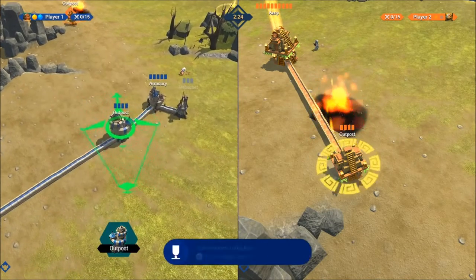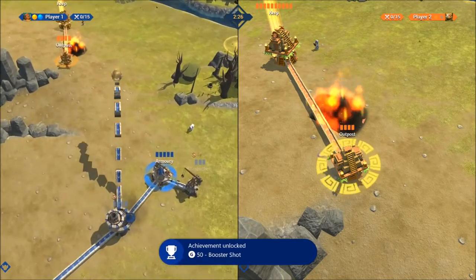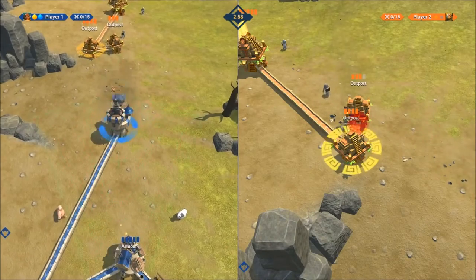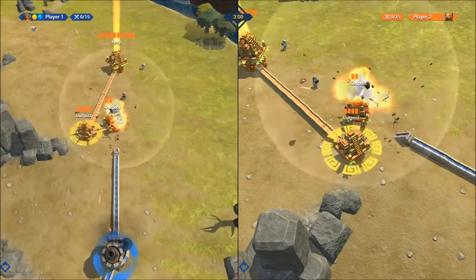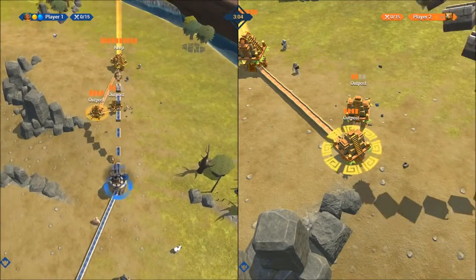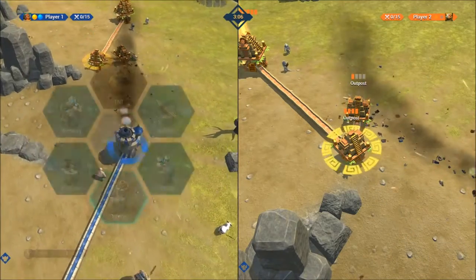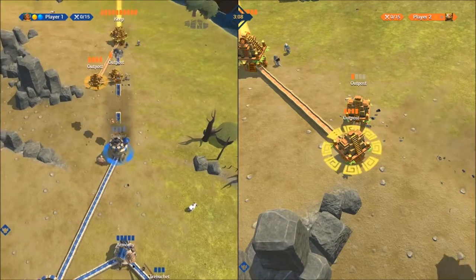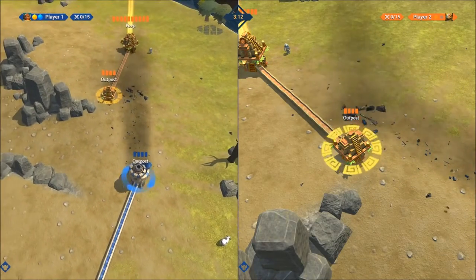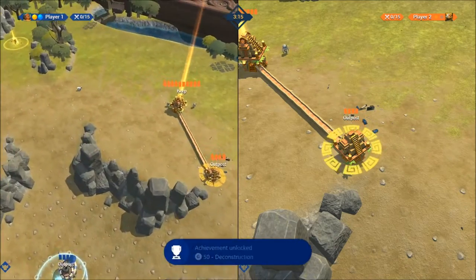Now for destroying a tower with a building projectile — just set one up in front of you. You can hit it with a keg first so it loses more health, then keep hitting it with an outpost or whatever building until it blows up. It doesn't matter what building you use.